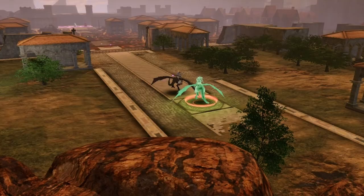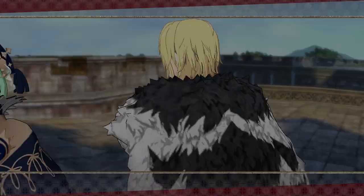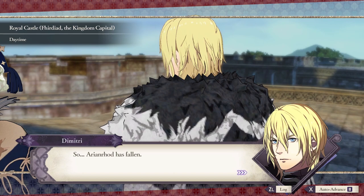Ferdinand then learns Weight Minus 5, now having all the skills he needs. Now at maximum power, he destroys Chapter 16, blitzing through the map and killing the commanders with ease. All that's left are the final two battles. And oh boy, are the final two battles something.